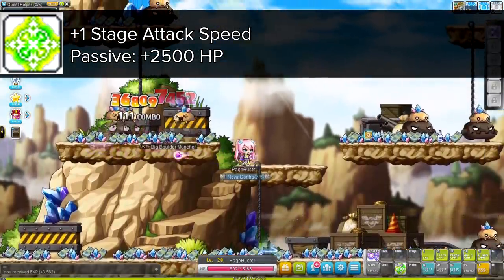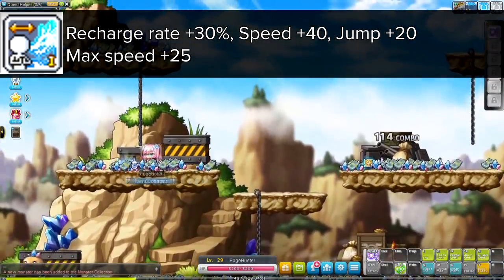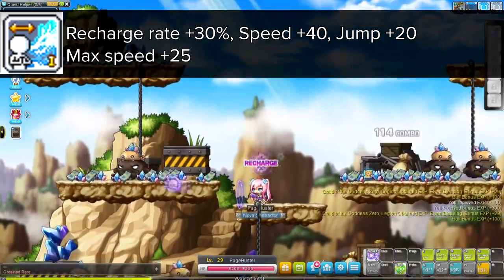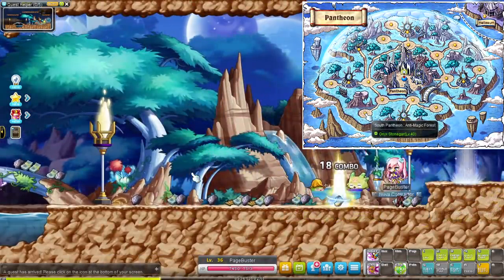In first job you'll also get your first buff called Melody Cross, which is basically a weapon booster but also passively increases your HP. And Affinity Heart 1 — you'll see this skill returning every job advancement. Affinity Heart 1 is a passive skill that increases recharge rate, speed, jump and max speed. We reached level 30 and instead of going to our usual spot I went hunting in Angelic Buster's hometown, Pantheon.